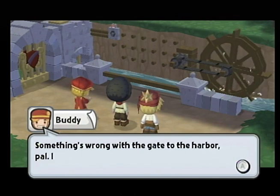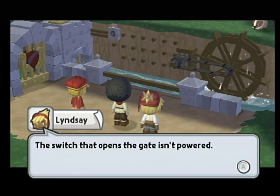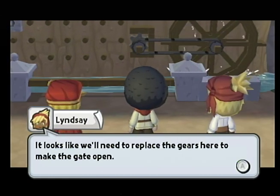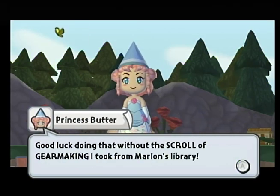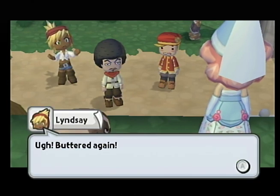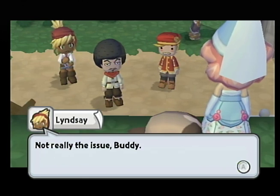Alright, what do we got over here? We got some water. Something's wrong with the gate to the harbor, pal. I think it's closed. The switch that opens the gate isn't powered. Looks like we'll need to replace the gears here to make the gate open. Good luck doing that without the scroll of gear making I took from Marlon's library. I hid it in a secret place where only I can find it. Buttered again. How does she keep getting to those high places? I hate that bitch.